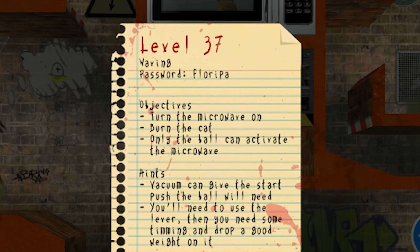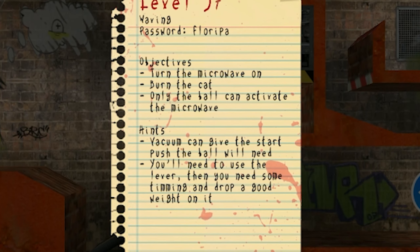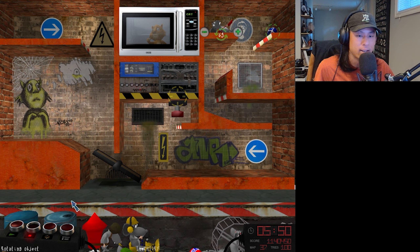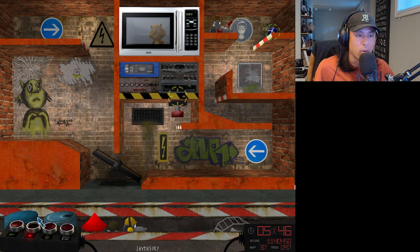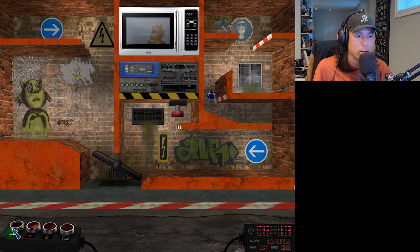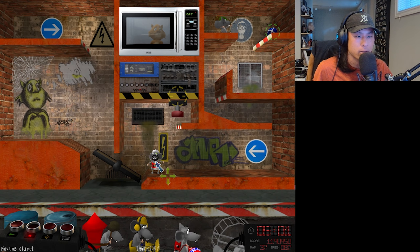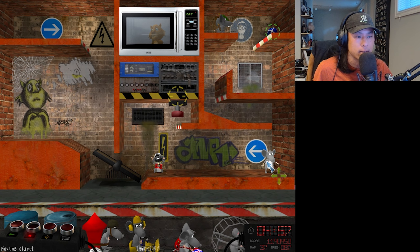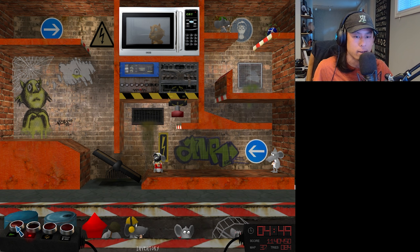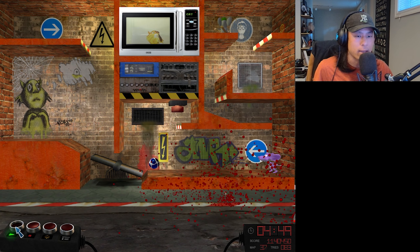Level 37, Waving. Turn the microwave on, burn the cat. Vacuum can give the start push the ball we'll need. You'll need to use the lever, then some timing and drop a good weight on it. Is it wanting me to put you here and then have you on your side to grab the ball? I need to get it over that gap somehow. Let's use the archer rat — put it here and maybe get the ball to bounce off the wall. Okay, that works really well actually. Why can't I just use a bomber here and then a lung rat at the very side? Bomber rat. Okay, that just works. What a weird level — what is the entire left half even for?